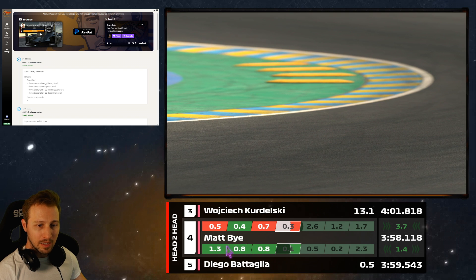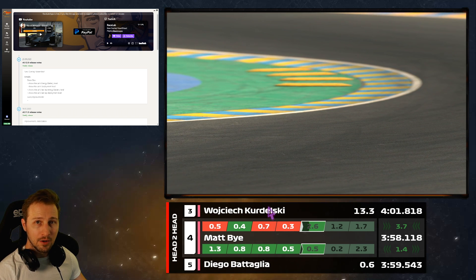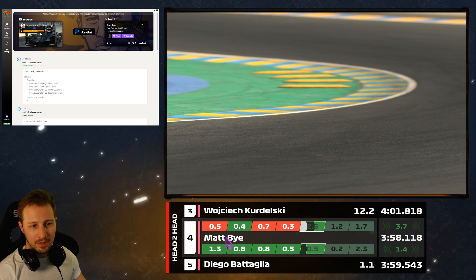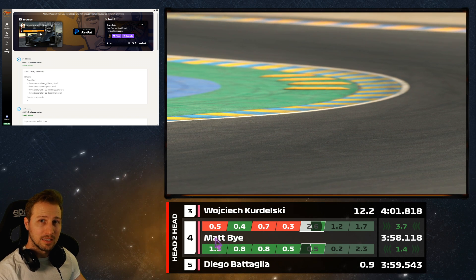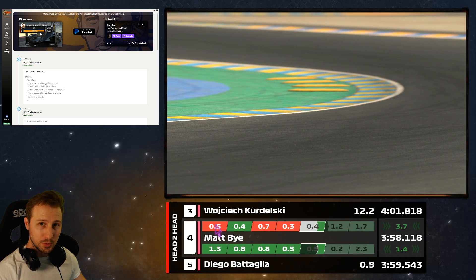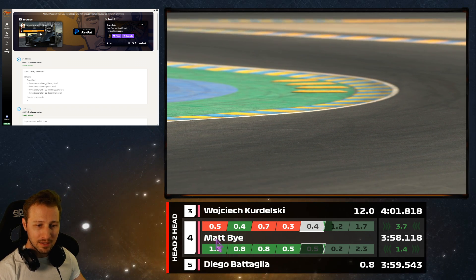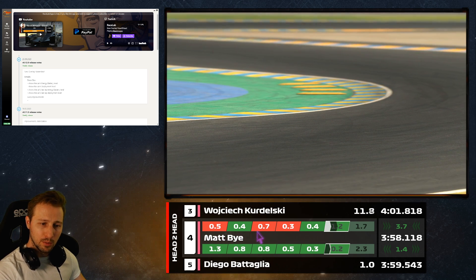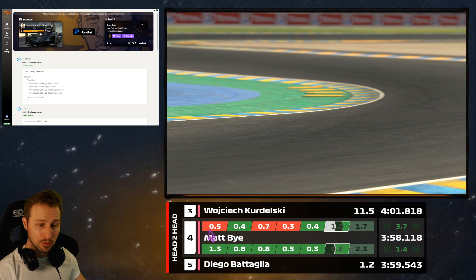Starting from the sector times, we can see three different drivers on this overlay. The middle driver is always you, the guy ahead of you is on top, and the guy behind you is on the bottom. These are not exact sector times — they show only the difference between what the opponent did and what you did. Red means you were slower, green means you were faster, and it's always about you.